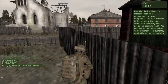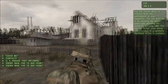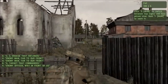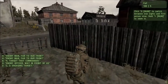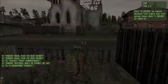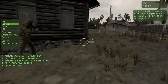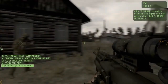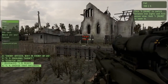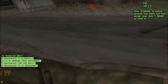Arma 2 is set primarily in the fictional Eastern European state of Chernarus. The Chernarus landscape is based heavily on the Czech Republic, the home country of the developer. The game features around 80 realistically represented weapons with many variants including assault rifles, machine guns, and missile launchers with realistically simulated ballistics. There are around 130 vehicle variants controllable by the player.